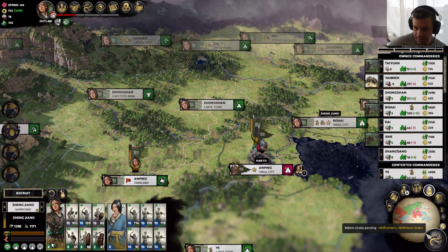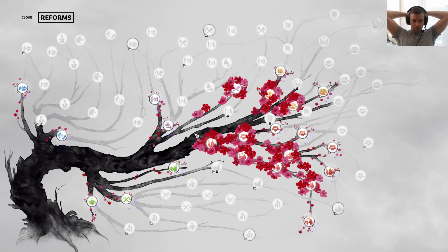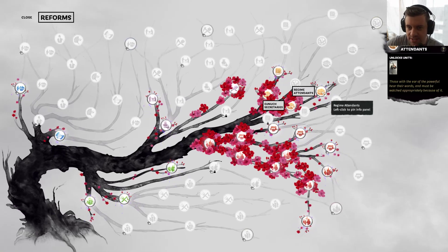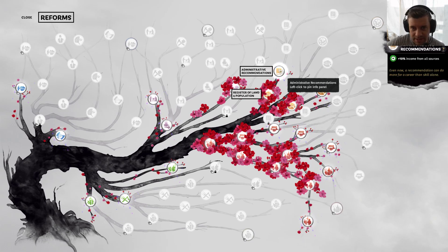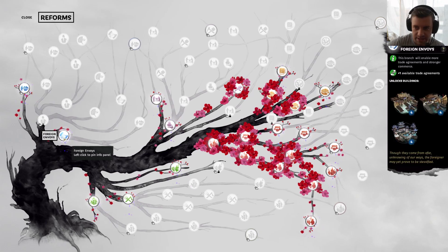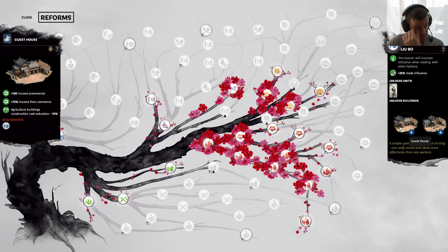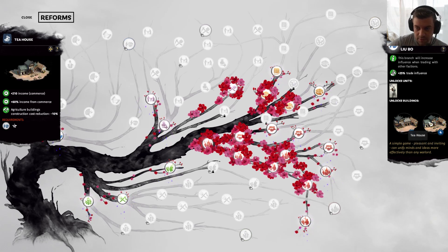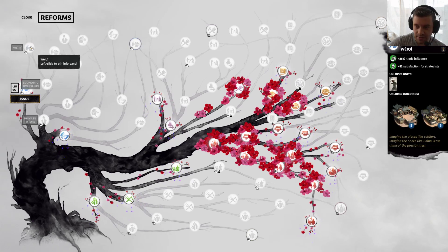Now we have to get really fairly detailed about what reform choice we pick here, because it's not straightforward. The obvious one would be the 10% income from all sources. But there are actually a number of things where I feel like we're behind on — the ability to do some basic building stuff, and the level four house thing we want to use in a couple of our places. We want our fishing village commerce, and the currency inspector which can reduce corruption.